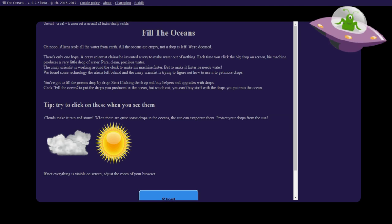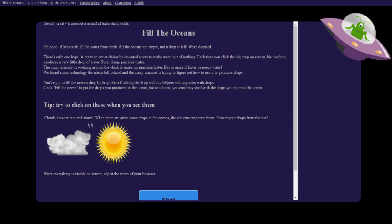We found some technology the aliens left behind, and the crazy scientist is trying to figure out how to use it to get more drops. You've got to fill the oceans, drop by drop. Start clicking the drop of water, buy helpers, upgrades, drops — fill the ocean. Basically, we're filling the ocean. It puts the drops you produce in the ocean, but watch out — you cannot buy stuff with drops in the ocean.